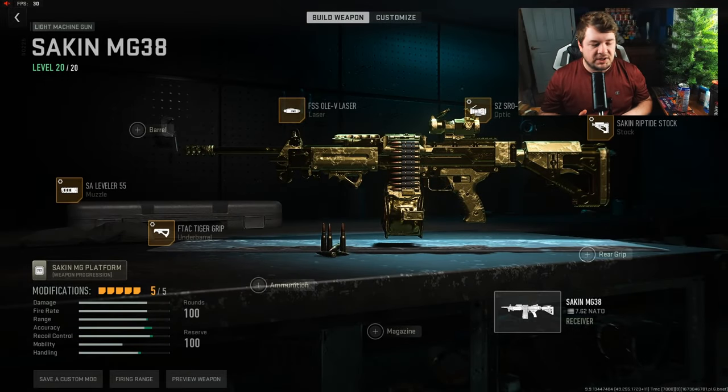The last Sakin build I put out was primarily focused on things like damage range and low recoil. What I wanted to do is speed up that last build just a little bit, while still being able to take some long range fights, because we're still keeping that recoil nice and manageable.